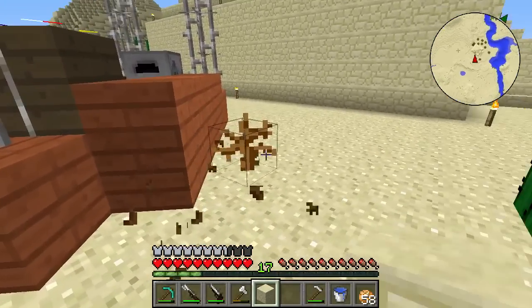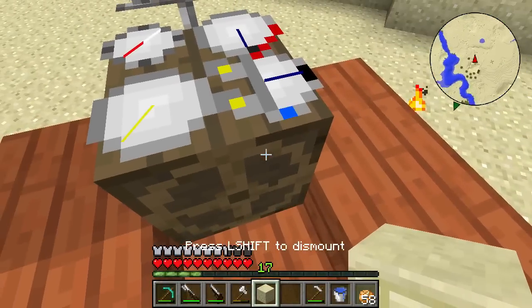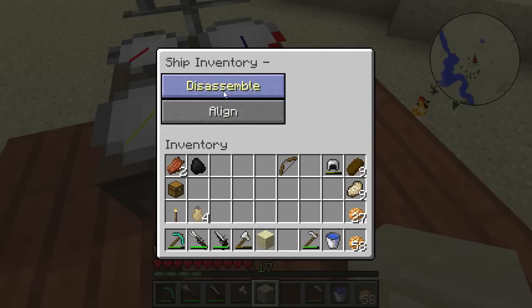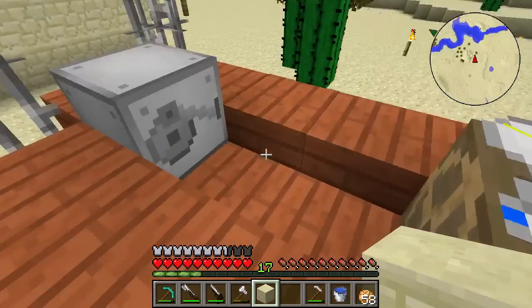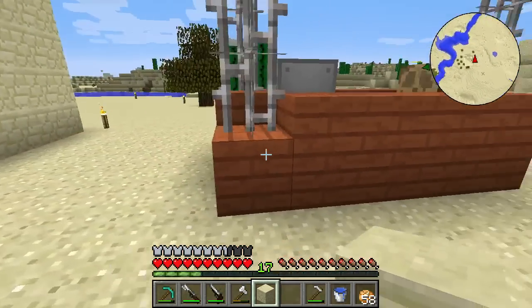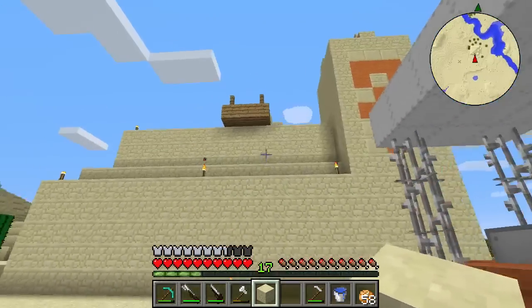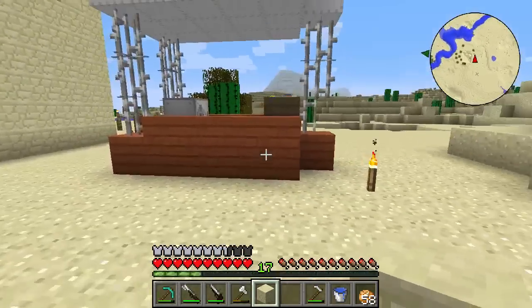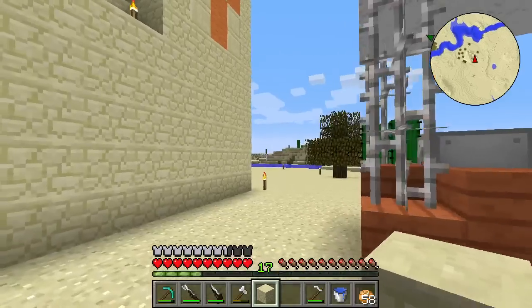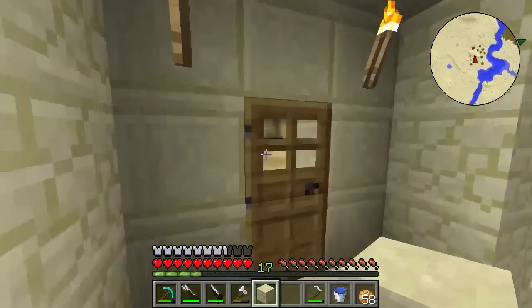We've got to fix that problem, but we will do that in the next episode of Pixel Pirate! Thank you so much for watching. I'll go ahead and fix it — I think we can press K to align it and then disassemble it so it's no longer a ship. Then I'll trim off some of these blocks and we'll get this baby to work. That was really funny! Remember to hit that like button, and if you're new to the channel don't be afraid to hit that subscribe button. Have a great day!